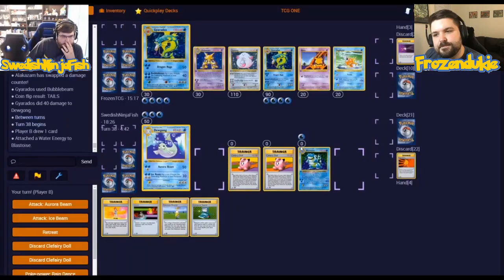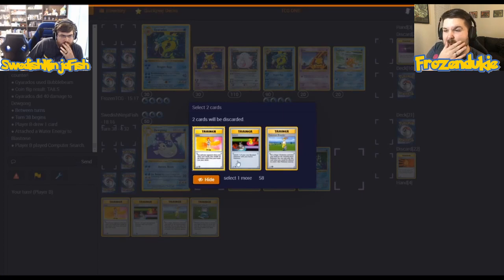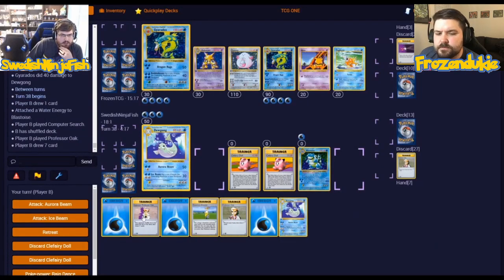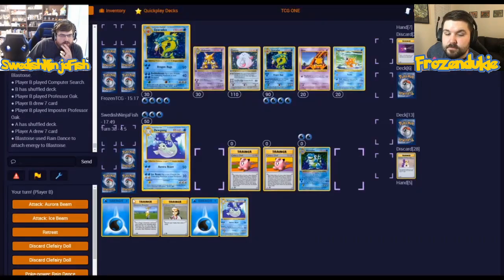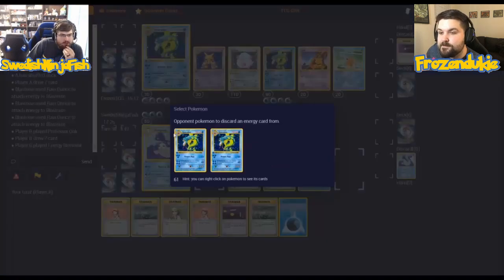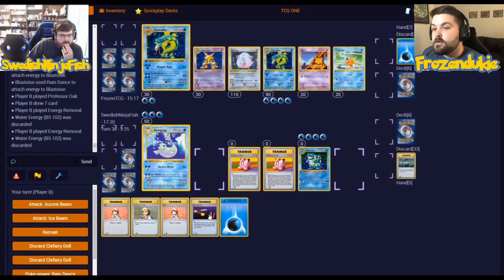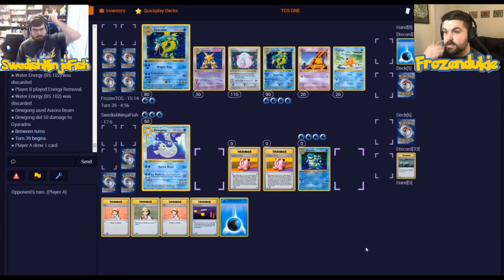I'm going to promote the Dewgon. Energy Retrieval. Starting a Blastoise. Aurora Beam. I'm going to get greedy and continue waiting — Damage Swap, fourth energy on the bench to Gyarados, and go for this flip. Another tails. I'm going to attach an energy to Dewgon and use Super Potion. A third one. Another Super Potion. I need to get more value to come back — swap damage and Bubble Beam again. I'm going to attach tails to a Blastoise. Computer Search, discarding two cards for a Professor Oak, and then playing the Oak. Big turn. The Impostering — really? And I will be using Rain Dance to power up my Blastoise and using a Professor's. Energy Removal on your active Gyarados. Twice. Aurora Beam. That was a crazy turn.